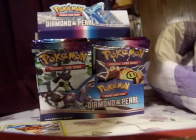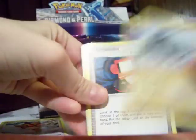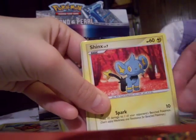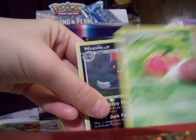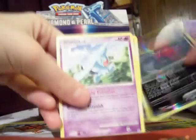The order is going to be messed up again because I pulled some cards out. So we have a Rhyhorn, Pokédex, Chatot, Shinx, a Buizel, a Jirachi, a Lopunny Rare Reverse Holo, a Whiscash Rare, a Rapidash, and Grotle.